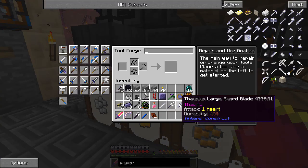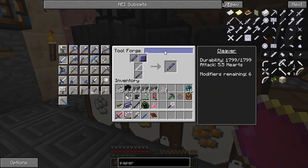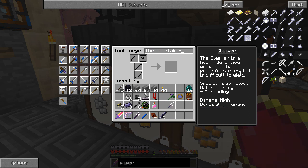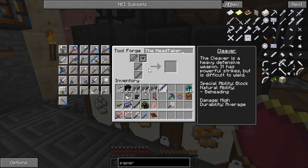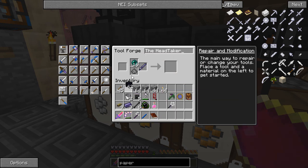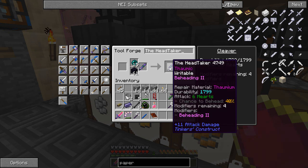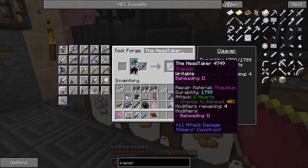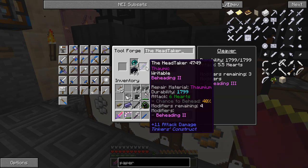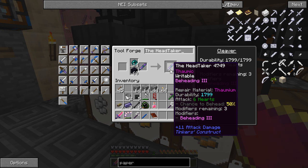So what we're going to do — I've already made some thomium off camera — we are just going to make ourselves a new thomium cleaver. Call it the head taker. The nice thing about cleavers is it already has a 20% chance to behead. We can do better by providing it with obsidian and an ender pearl, which gives an extra 10% beheading. I'm using thomium because it gets you a little more enchanting, and I'm using a paper tool rod to give us an extra modifier as well.